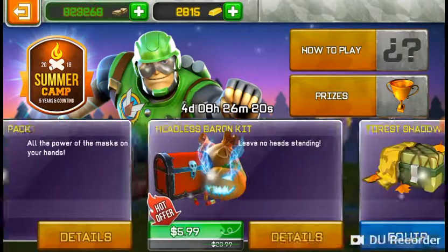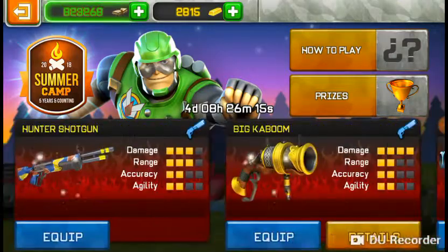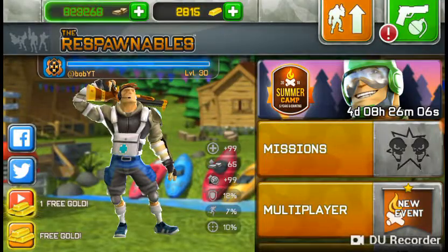We got the new packs — I'm not gonna buy them, but you're gonna need them. The funny part is they give you a half, and you can buy a half for like 15 gold. It's a fluffy hat, and it gives you 30% health — and you know how much that is, that's actually a lot.